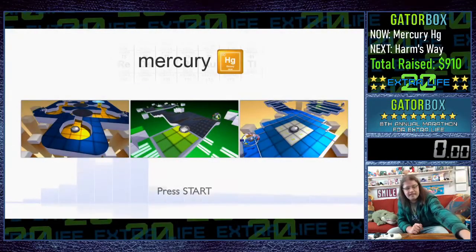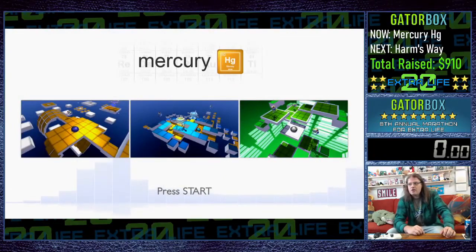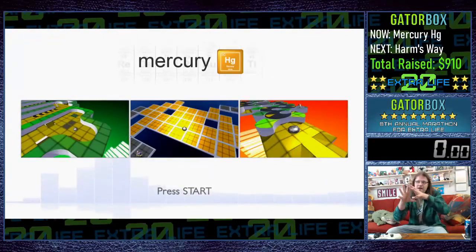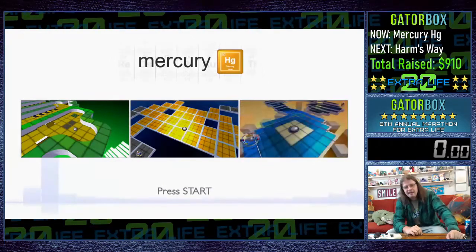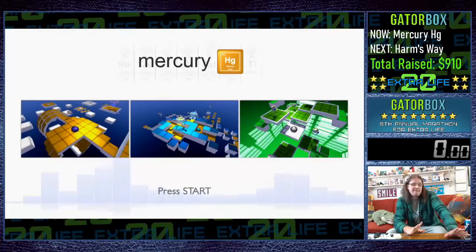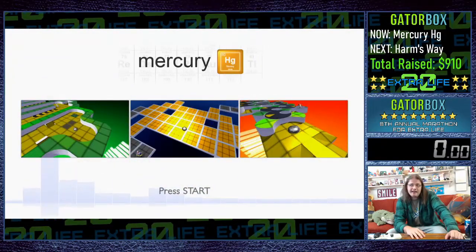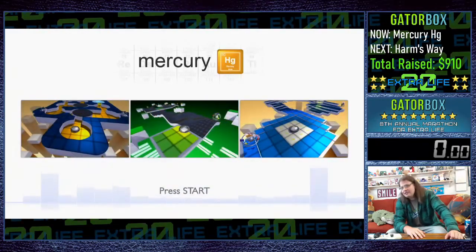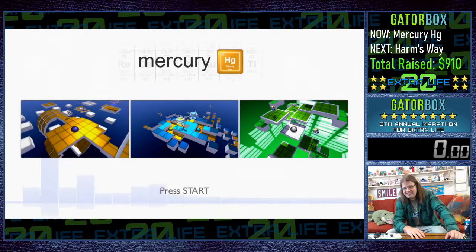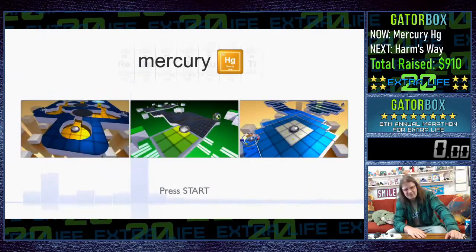This is Mercury HG. As you can see from the logo, it's highlighting Mercury on the periodic table. Ironically, every level in this game is named after one of the elements on the periodic table, and ironically, Mercury — the titular element of the game — does not appear in the base game. It appears in the Rare Earth Elements and Heavy Metals DLC. Nice work.